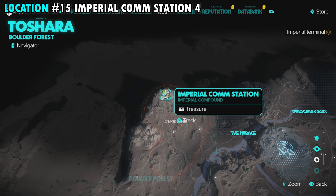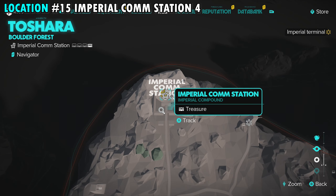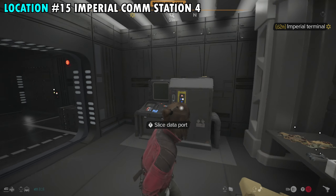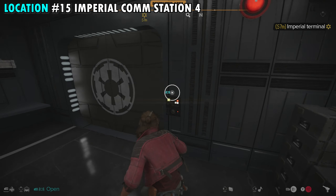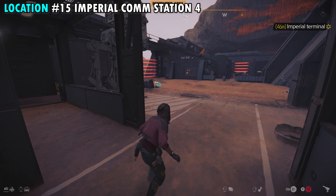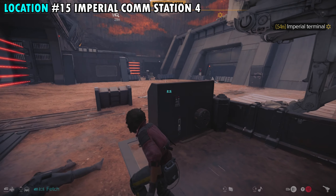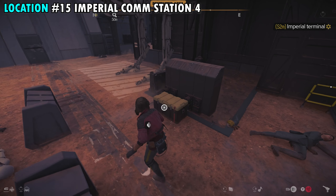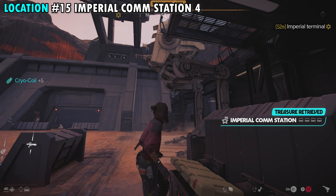The fifteenth and final treasure is also in the Imperial Comm Station, very close to the last one. Turn around, go back outside the room, take a left into the next area, then another left — there will be a couple of enemies by the container that you can sneak up on or take out however you like. The last chest is right there, and that will be all fifteen.